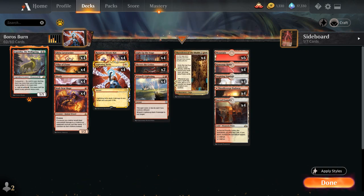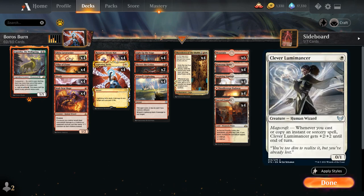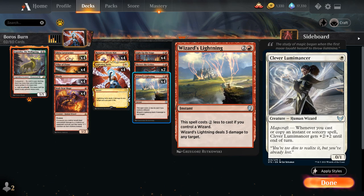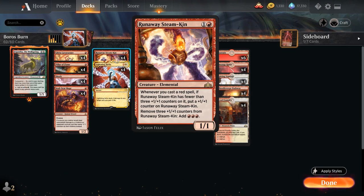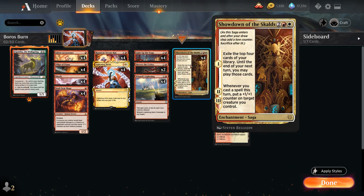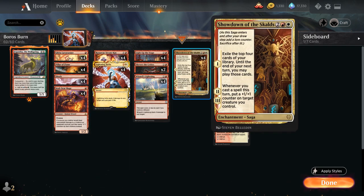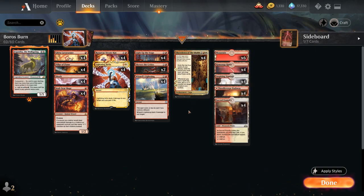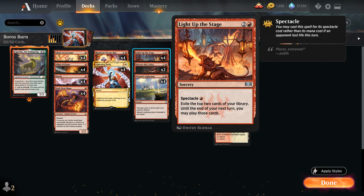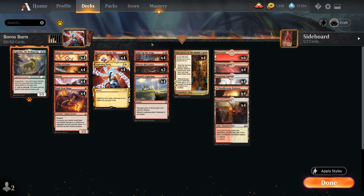One card I also tried in the Boros Burn deck is Clever Lumimancer from Strixhaven. It's a 1 mana wizard that enables Wizard's Lightning, and can deal a ton of damage as a 1-drop getting +2/+2 whenever we cast an instant or sorcery. However, it doesn't have the best synergy with Runaway Steamkin since it's a white card, and it doesn't trigger Magecraft from Showdown since that only counts instants and sorceries. The Lumimancer can also be awkward if you have Spectacle cards like Secure the Wastes or Light Up the Stage in hand, since you need to cast those before it attacks, and it has no power to enable Spectacle by itself.